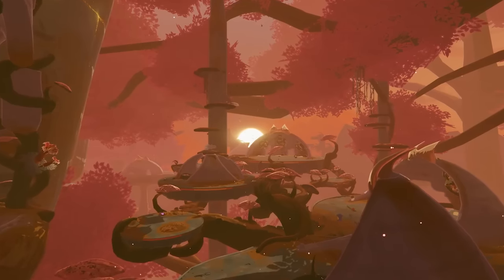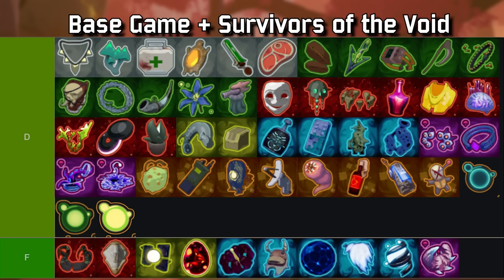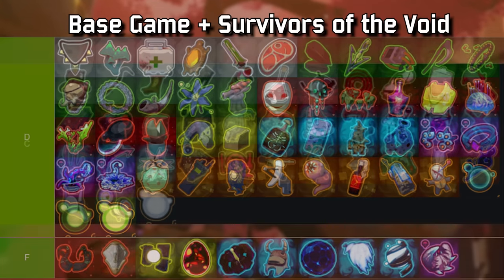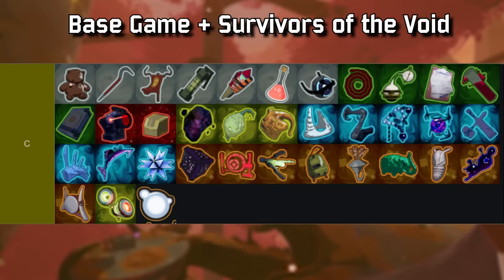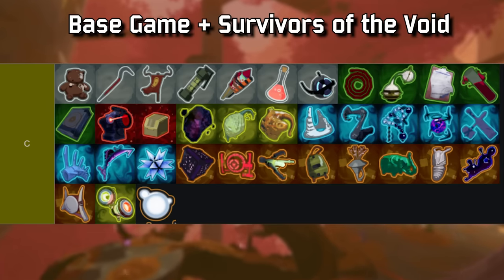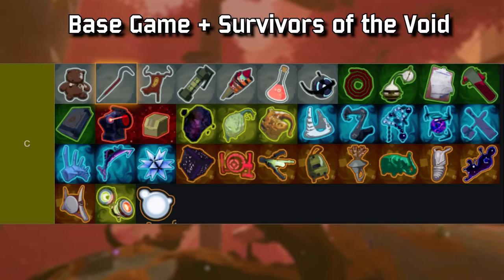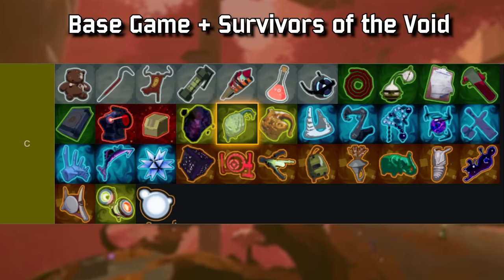F tier and D tier don't have anything special to mention — the best thing you can do is recycle them or turn them into scrap. C tier items slide awfully close to the lower two tiers, except they will give you a use more often than not. Tough Times can be a great get-out-of-jail card. Crowbars can be a nice multiplier played around right. Queensland is a nice distraction. All nice things, but never the core of your Chef run.